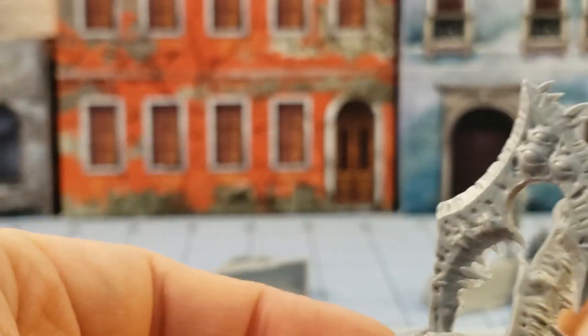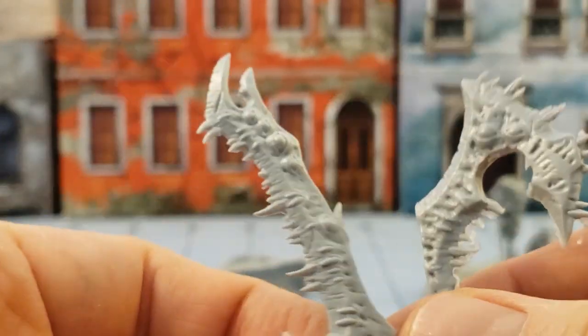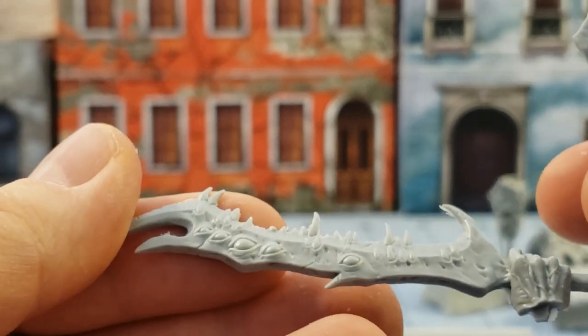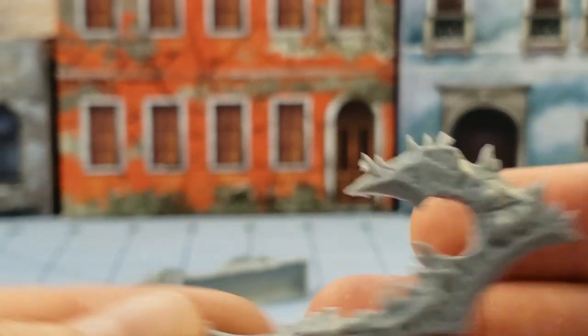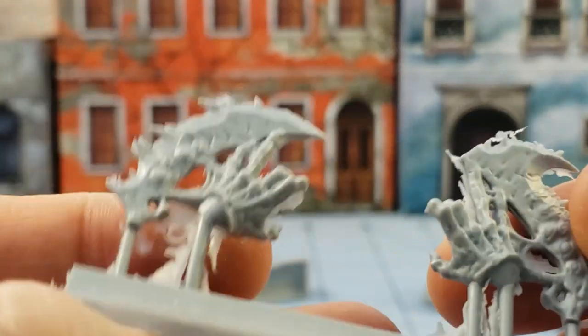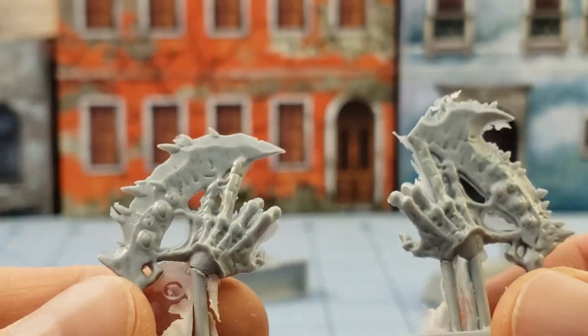Speaking of options, as I fiddle my way through everything in front of me here — you've got some options for weapons as well. So being the Lord of Slaughter, he obviously is gonna have some big honkin' weapons. I've got a nice demonic-looking blade here — eyeballs and teeth for days. Same thing with his axe. Gives me Scarbrand vibes for some reason. But then there's also these crazy finger tonfa things. I'm kind of tempted to go with those — might be kind of cool.